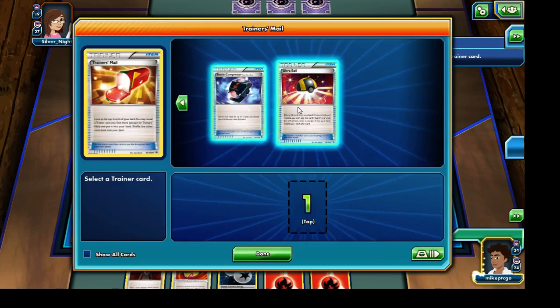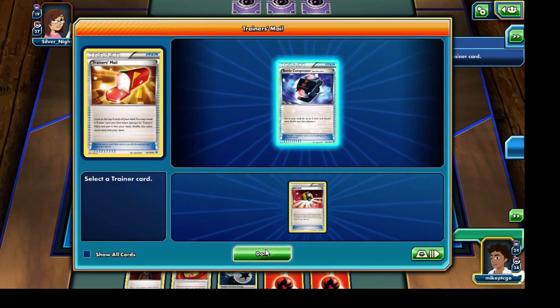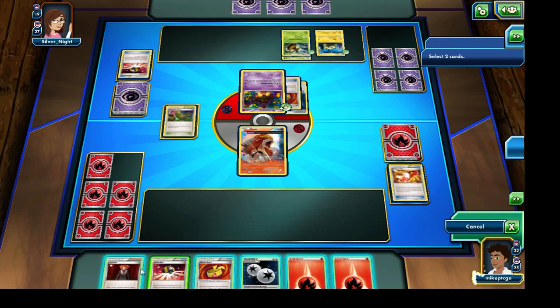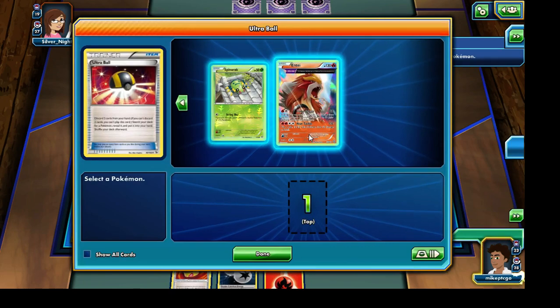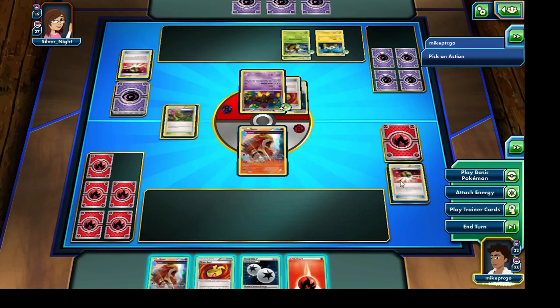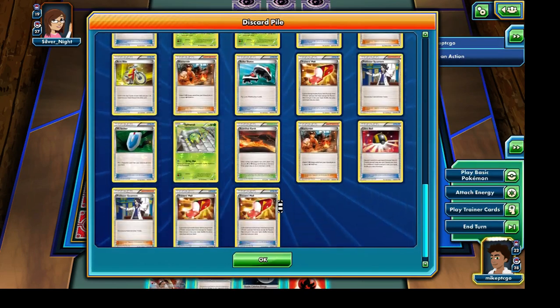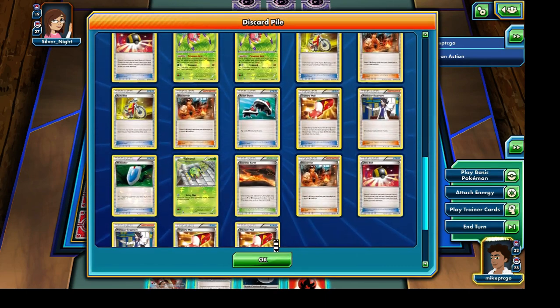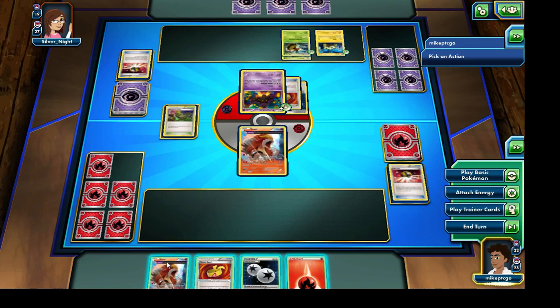Now we do have a Fire Energy card, but this Entei is absolutely going to lose its life, so it would be foolish to attach it onto that Entei. Let's go and use that Ace Trainer — get ourselves a brand new hand. Now I desperately need to draw onto an Ultra Ball, which I will get, and I'm very, very happy for that. Lysander — I don't think we're really going to need that, so let's actually go and get rid of it, and let's get rid of a Fire Energy card as well, to draw onto that last Entei.